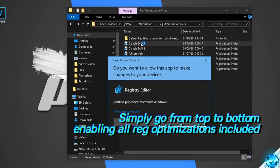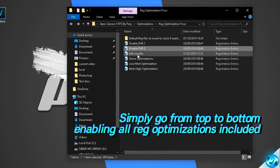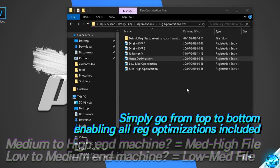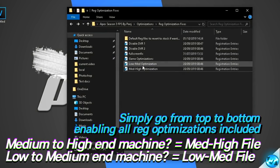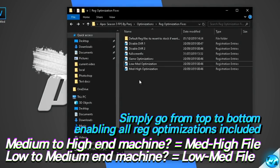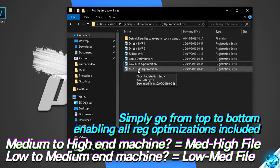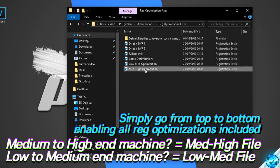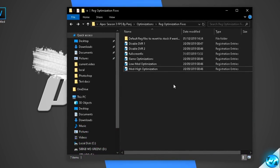Start off with disable DVR1, double click, select yes, yes, okay — that optimization has been applied. Navigate down to disable DVR2, yes, yes, okay. Activate the full screen fix and apply those settings. Then apply game optimizations as well. That leaves us with the low to medium end optimization and the medium to high end optimization. You're only going to be clicking on one of these depending on your system spec. If you're on an ultra low end to medium end system, click on the low to medium end optimization. If you're running on a medium end up to the latest gaming hardware, click on the medium to high end optimization. Double click, yes, yes, okay — all of the registry optimizations have now been applied.